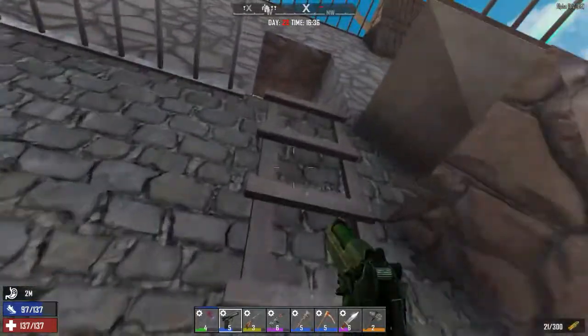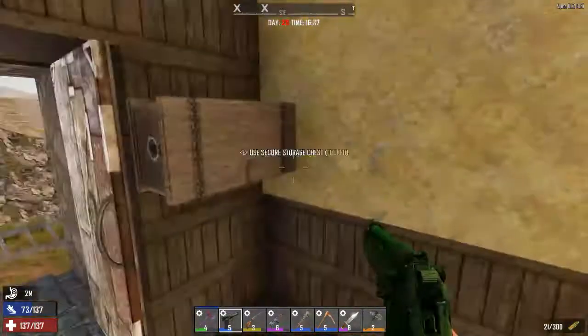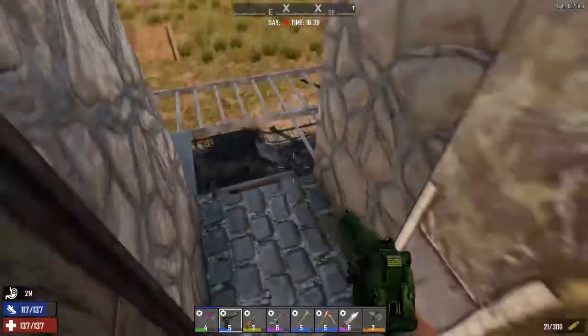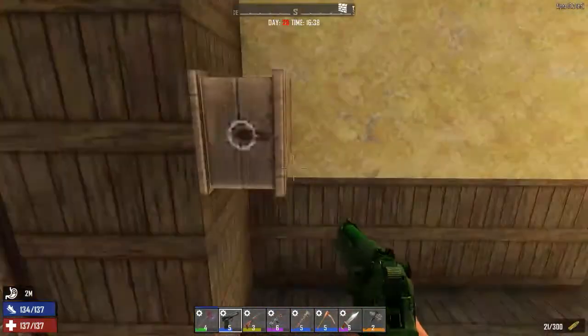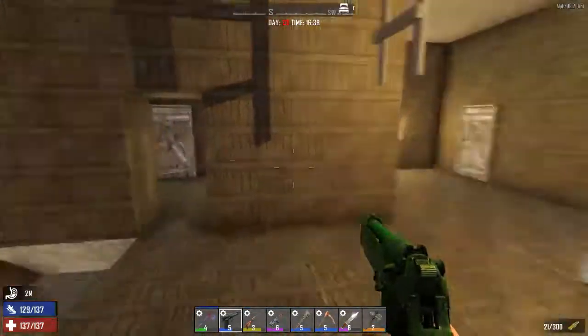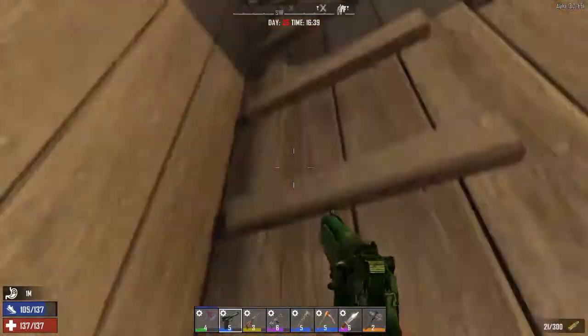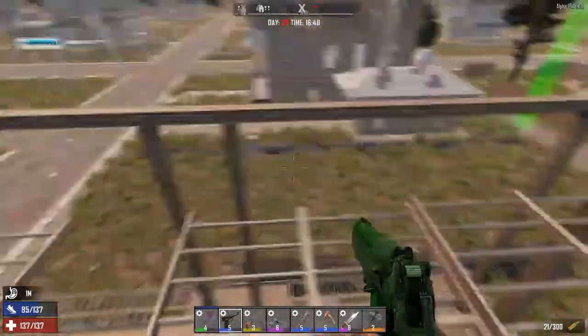I've set it up so there's only one entrance, and the zombies can't jump enough to get onto that ladder. They don't even think about it, actually. So that's it — my one entrance. I've got a little chest of stuff to take to the trader. This ladder was actually in this building when I started — I put the other one in.